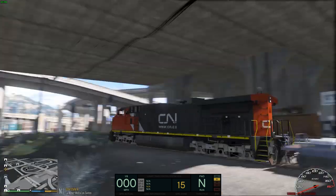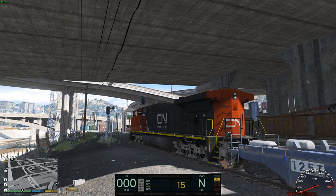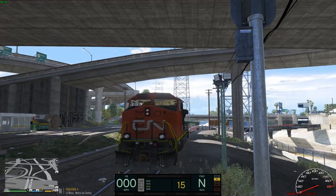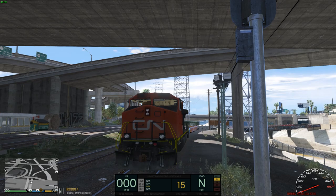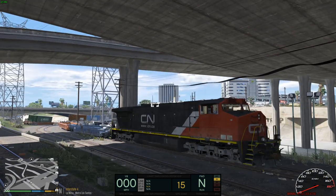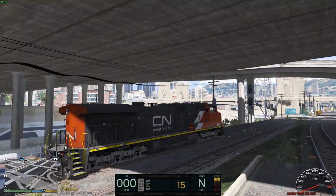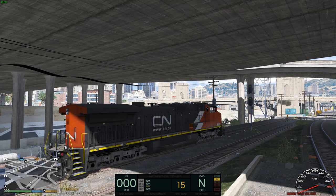It has eight different textures that you can throw on it. I just threw the CN one on there because that's literally the rail line right next to my house, and CN is one of my favorite freight railroads.